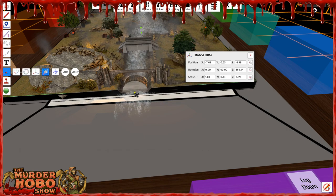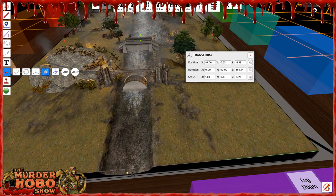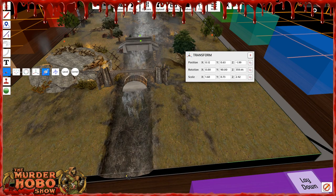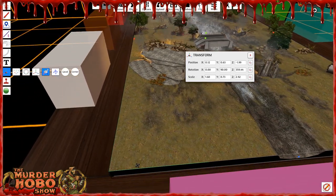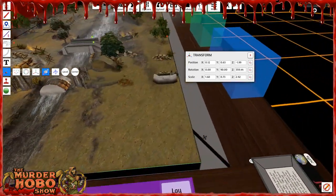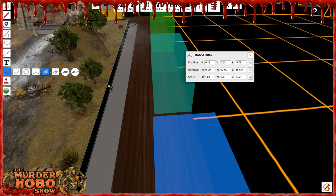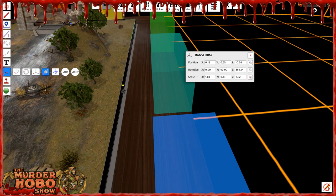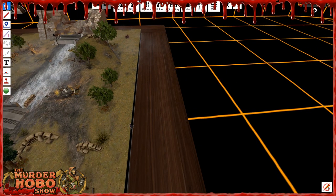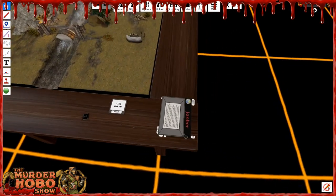I can grab onto this little blue dot and drag it down right to the edge of the table — all I'm really doing is changing the scale of the item. Let's say we want it right there — it covers the bottom right, looks good down the side. We want to make it just a little bit wider, so we light that dot up and drag everything over this way. Boom — F1 takes me out. I've completely stretched that map out over the table.